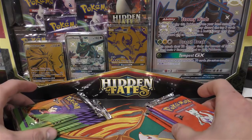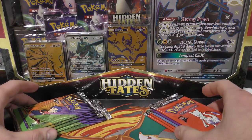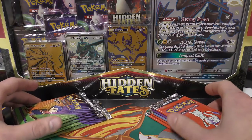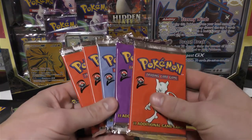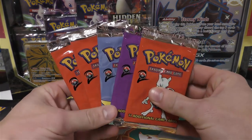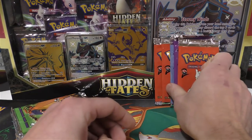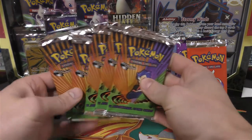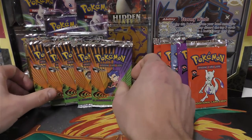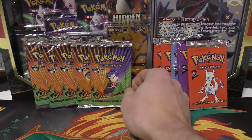He got a full discount — he's a patron so he gets a $10 discount, then there was another $5 discount for being on YouTube, and another $10 additional for the pack because he's not keeping any of the bulk or the wrapper. So he got five Base Set 2 unweighed packs which come out to $95 each after all the discounts, and first edition Gym Challenge which come out to $145 each after the discount.